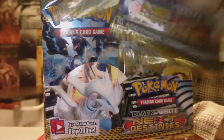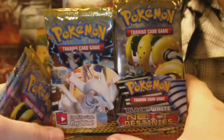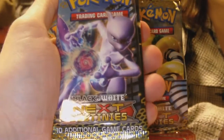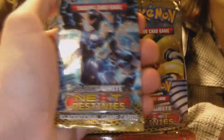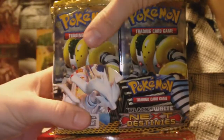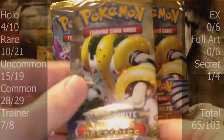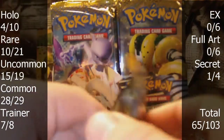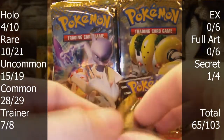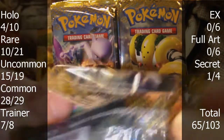Now, my only problem with this set — oh sorry, here are the four packs. We have Regigigas, Mewtwo, Zekrom, and Reshiram. They all look awesome and they're all the same as the ones on the box. My only beef with this set is that the EXs are so rare. There are 12 EXs in this set and they're a pain to get, but we'll see how many we get here — hopefully at least three or four.